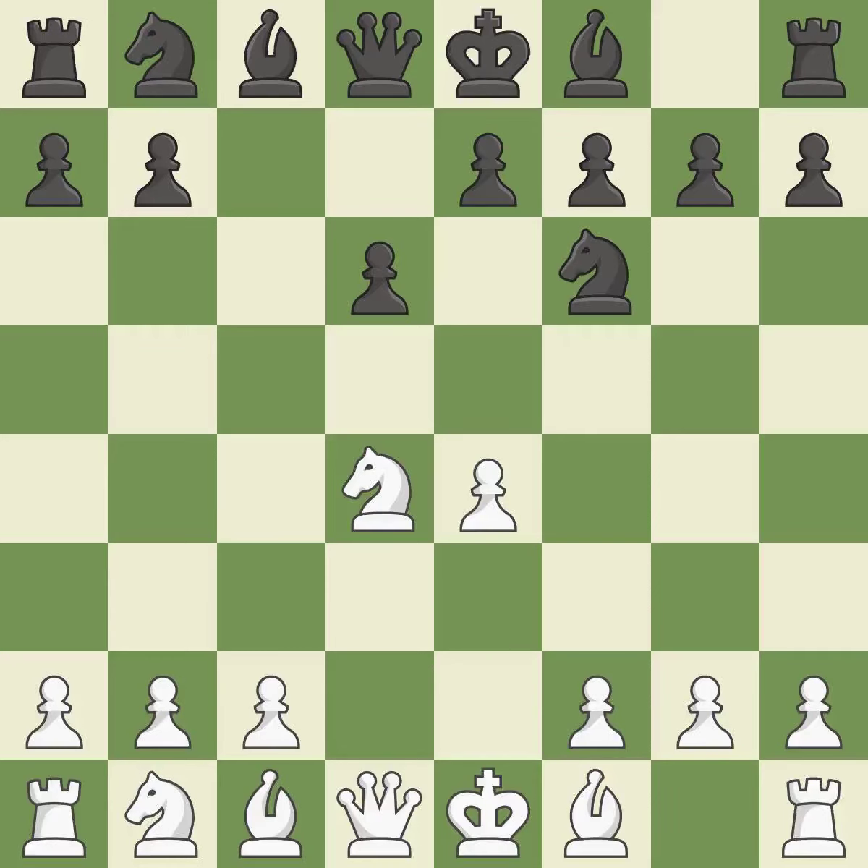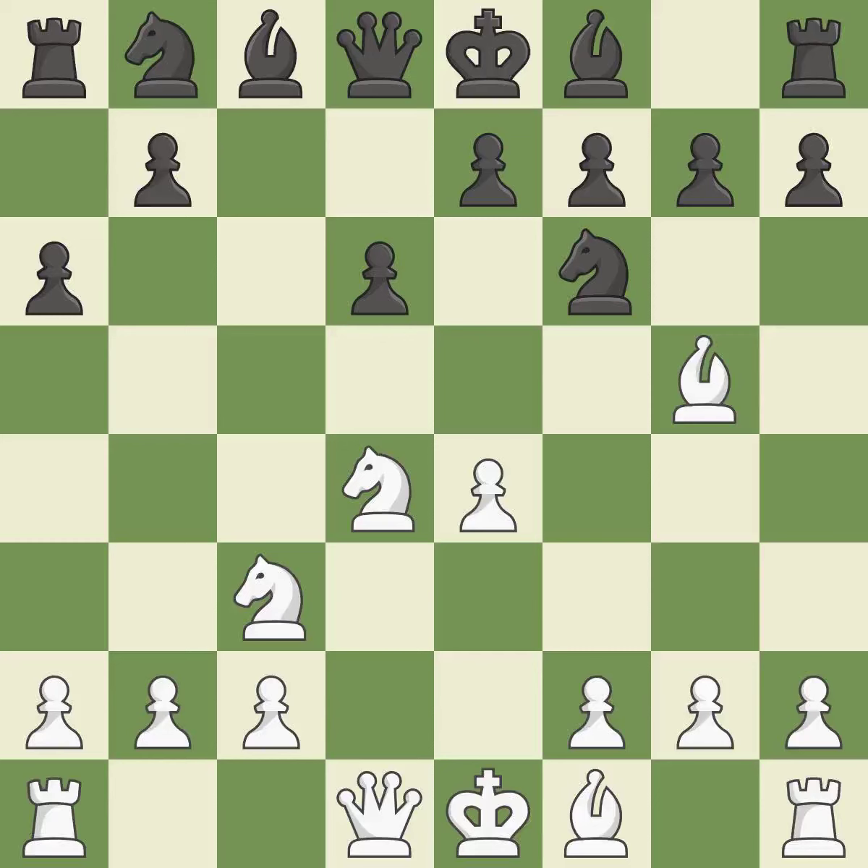Nf6 develops the knight toward the center and attacks the undefended E4 pawn. Nc3 defends the E4 pawn and starts to develop on the queenside. A6 prepares the queenside pawn advance B7-B5 and also prevents white from playing the bishop or knight to B5. Bg5 puts immediate pressure on the knight on F6; white may castle queenside after developing the queen.